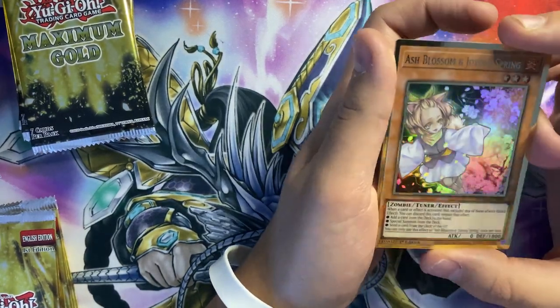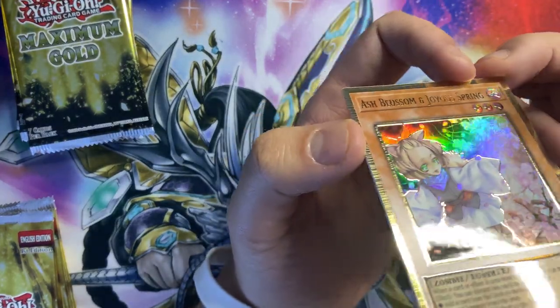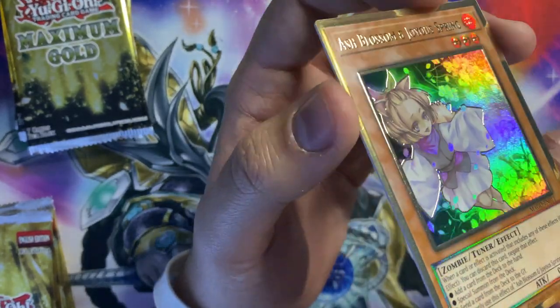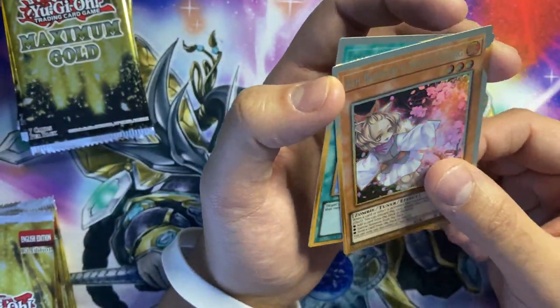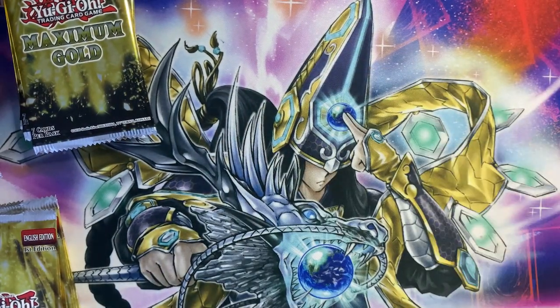Ash Blossom! I haven't actually seen many people pull Ash Blossom — I think Team Sam did but I'm not too sure. I'm just trying to get the light to catch on it. Really nice. And then we've got Forbidden Chalice — would have preferred it to be an Impermanence, but I guess it's close enough. I'll sleeve up the Ash Blossom because she might be worth a little bit.